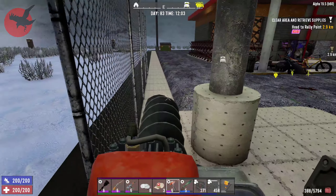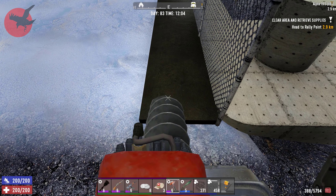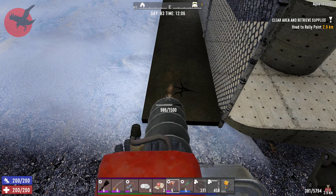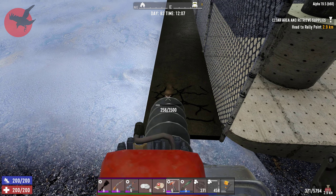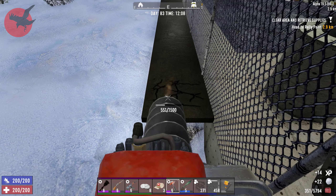I kind of want to have a row of spikes in front of this but I can't place it unless I put it in the ground. I got some XP — damn it.